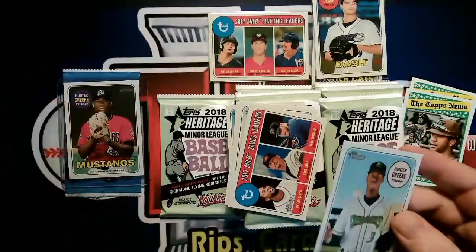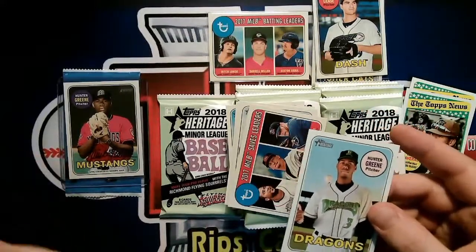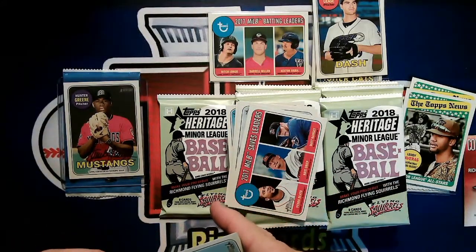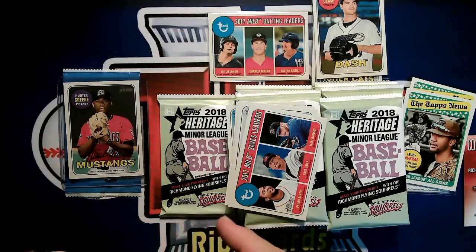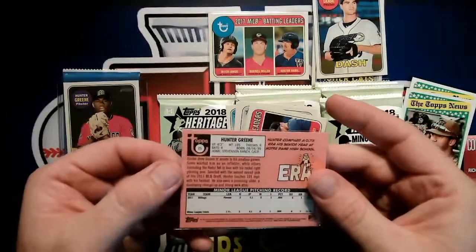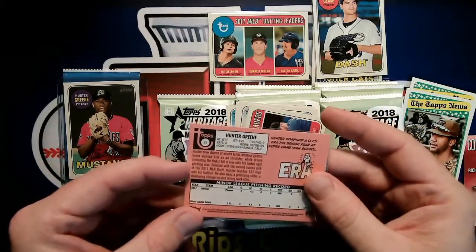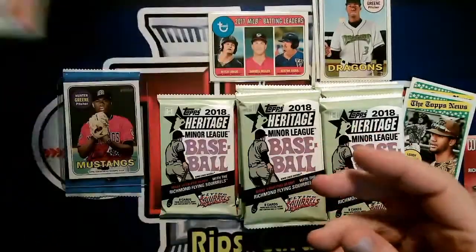Jorge Una — Storm. Hunter Green — Dragons, that's the regular old base card. And then we've got our autograph Hunter Green, so that was with the Mustangs — one of these was Dragons, I guess. Billings, Pioneer League it must be. So we started with that card.